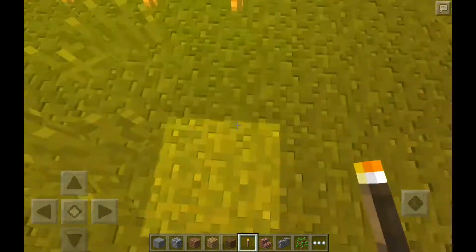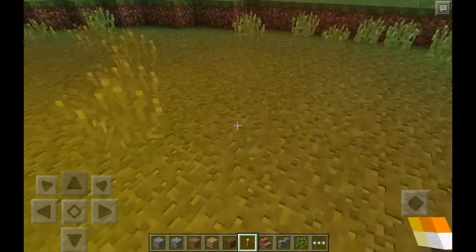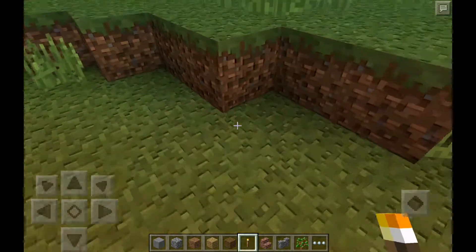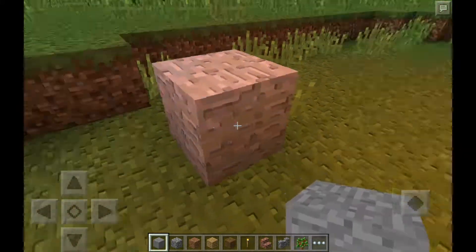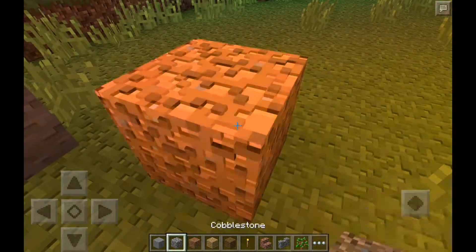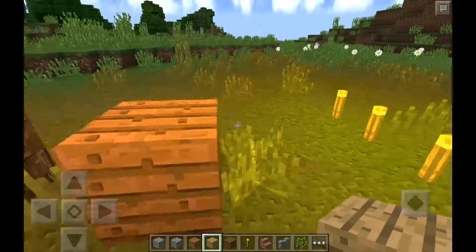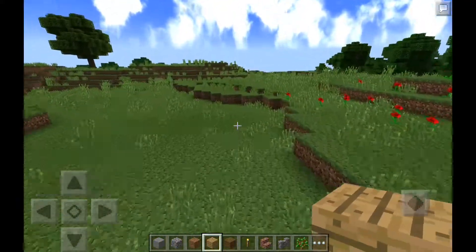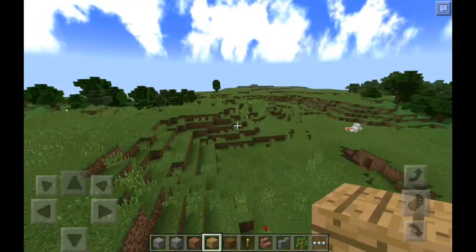If you look at the ground you can notice it looks very 3D-ish. Like if you see the top of the block it looks like there's actual grass there. And if you look at the sides of blocks, I'll just place down some blocks so you guys can see the 3D textures. You can place down pretty much any block and they look better.